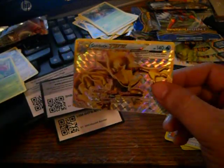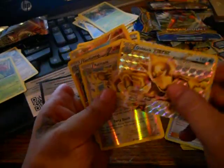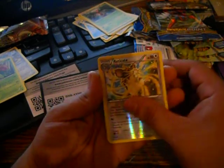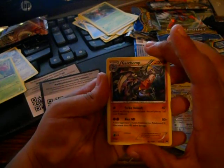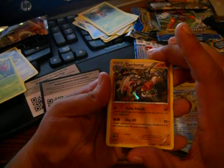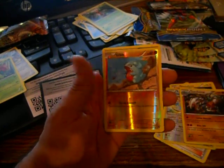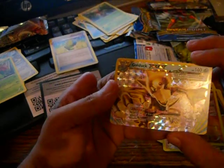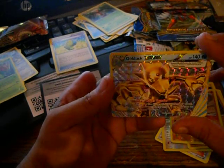All right guys, I hope you all like this video. Here are the holos that I got: the rare reverse Raticate, the holo rare Garchomp, the trainer Max Elixir, and the Golduck BREAK — he looks sick, nice.